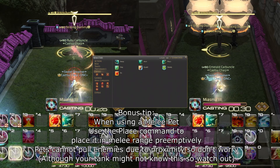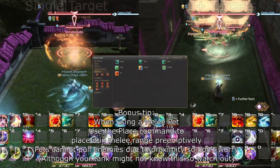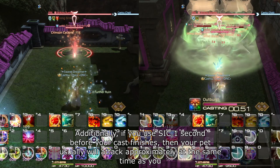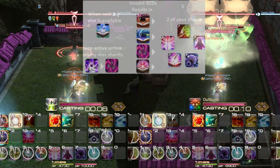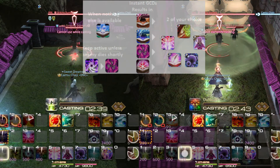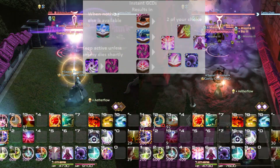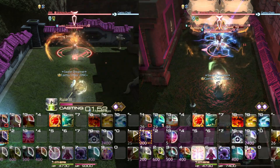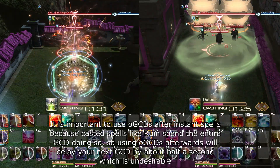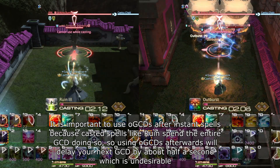For single target, use Ifrit-Egi. You want to apply Miasma and Bio immediately, and reapply them as close to the end of their duration as you can. If the enemy is about to die very soon, consider that Bio is weaker than Ruin if the enemy dies within 30 seconds, Miasma is weaker if it dies within 27 seconds, and Bio II is weaker if it dies within 21 seconds. On the other hand, if you plan to use Fester on the enemy before it dies, simply having your DOTs active at all is better than not having them. Once you have Ifrit-Egi, make sure to use your Egi Assaults such that you are never sitting on both charges. Plan your movement around the use of your Egi Assaults, and try to plan your OGCDs around the usage of Egi Assaults as well. Use Energy Drain and Fester on cooldown — although if you have Aetherflow charges left, delay Energy Drain until you spend them on Fester. Use Enkindle on cooldown, and try to plan it along with your Egi Assaults.